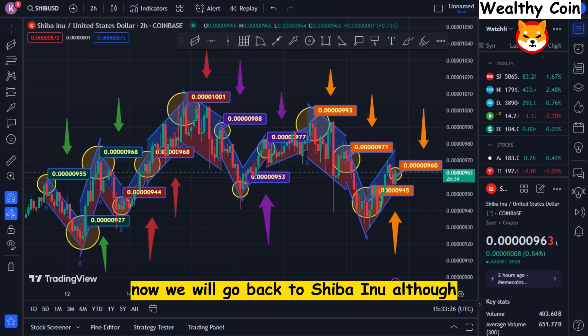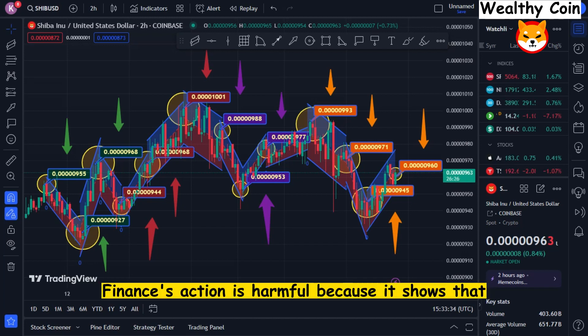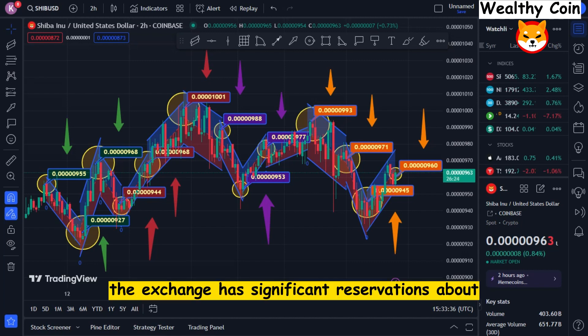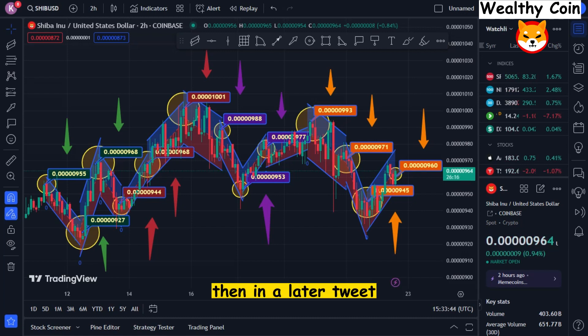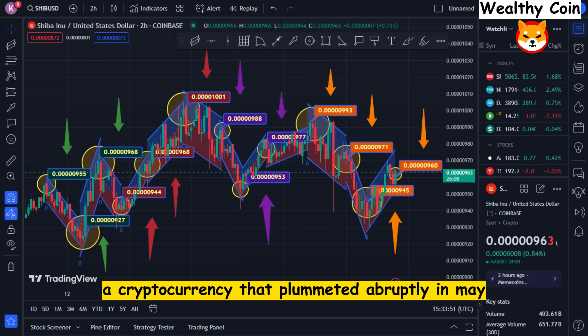Now we will go back to Shiba Inu. Although the overall amount is probably going to be higher, Binance does have over $500 million worth of FTX. Binance's action is harmful because it shows that the exchange has significant reservations about the financial feasibility of FTX and Alameda, which will lead to heavy selling pressure on FTX. Then in a later tweet, Binance CEO CZ seemed to draw parallels between FTX and Terra, a cryptocurrency that plummeted abruptly in May.